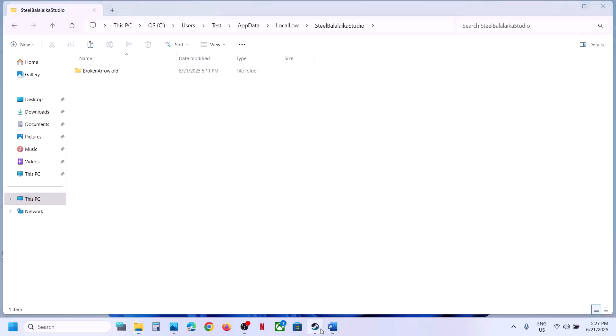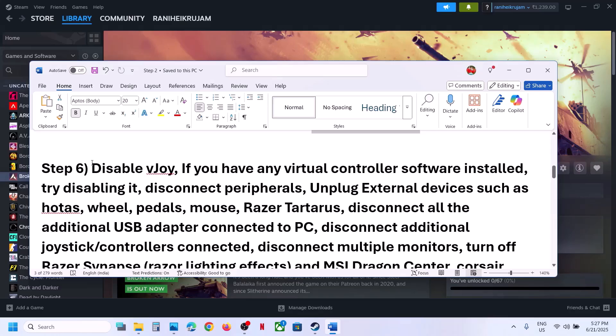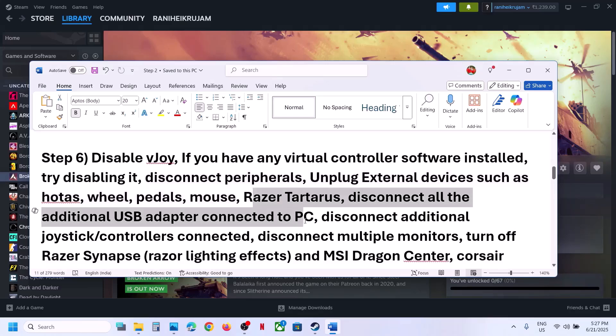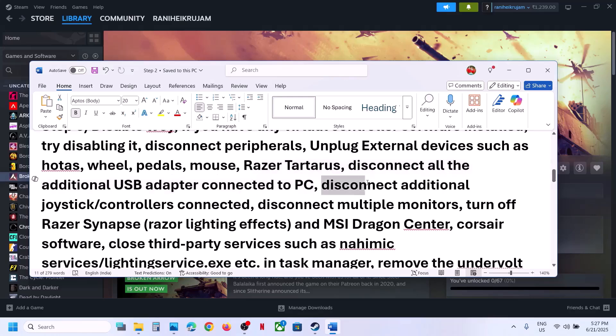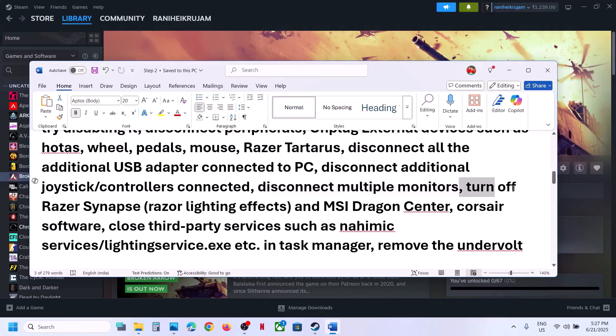The next step is to disable VJoy. If you're using VJoy or any virtual controller software, disable it and check. Also disconnect peripherals — if you have a steering wheel, flight stick, USB adapters, or additional controllers connected that you're not using, disconnect them and check.